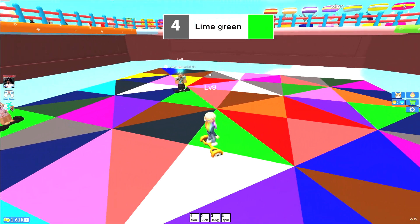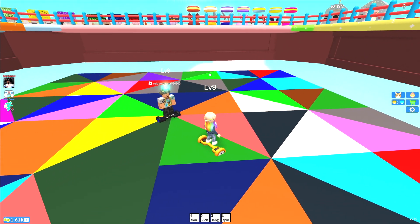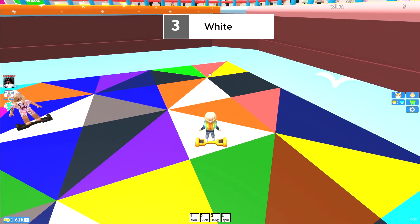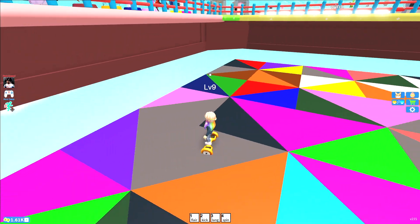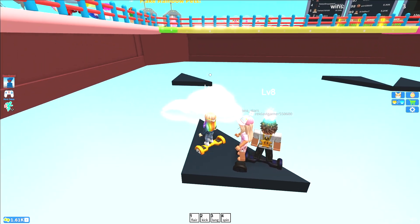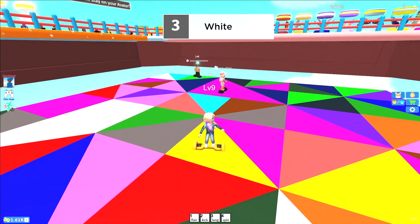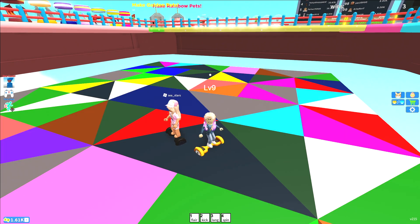Lime green. Now let's go to orange. White. Let's go to white. On to the next color, which is lime green.